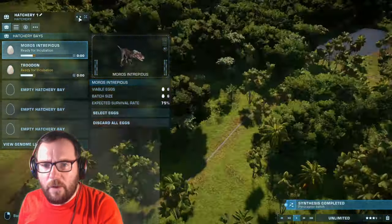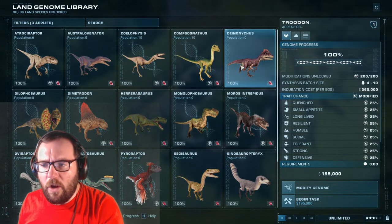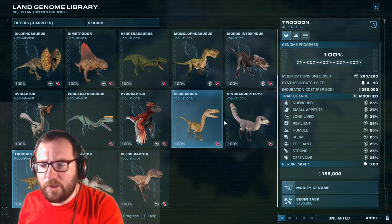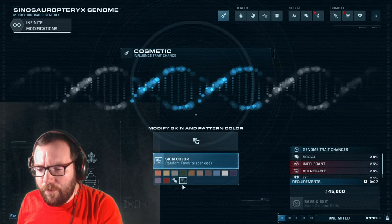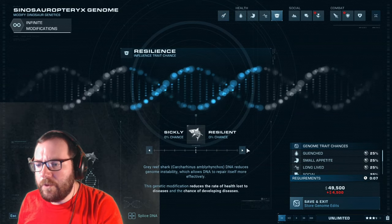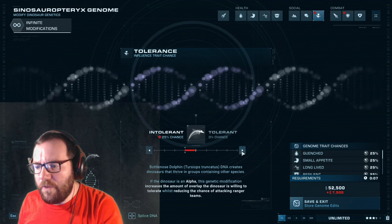We already have Troodon, so for the remaining small carnivore slot we could have Deinonychus, Herrerasaurus, Proceratosaurus — let's go with Sinosauropteryx. That covers all six small carnivores.